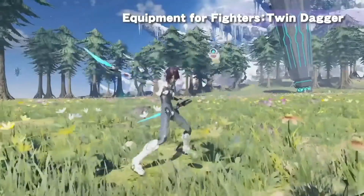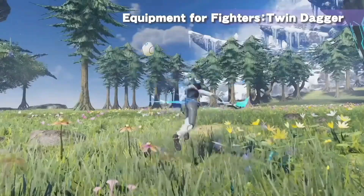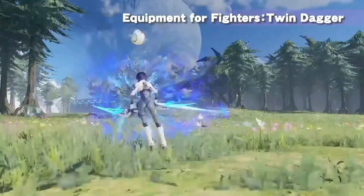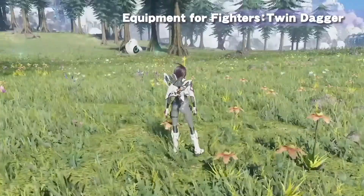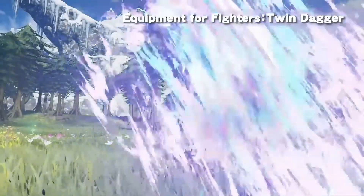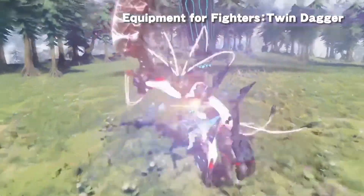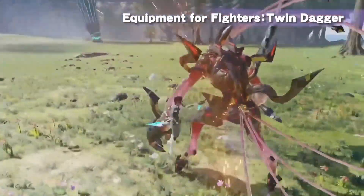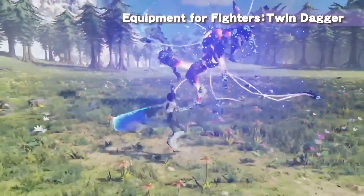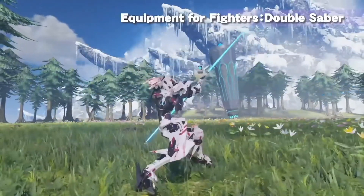The twin daggers in New Genesis act a little bit different compared to traditional MMOs. In New Genesis, twin daggers specializes in mid-air close combat. You are supposed to stay in the air and move around while still in the air, and you have a lot of different abilities which allow you to reposition yourself without ever touching the ground. You have skills such as acceleration drive, which will allow you to have extremely high mobility while in mid-air. You're supposed to reposition yourself, get behind enemies, get to their weak points, and really lay down the damage.